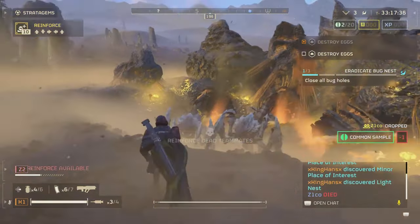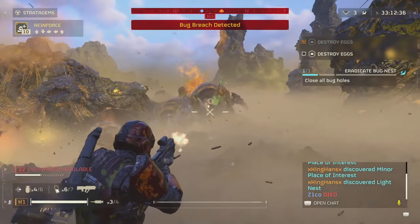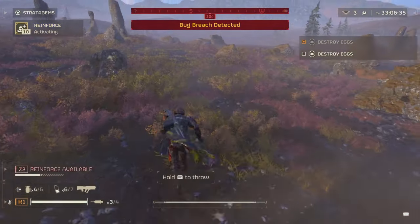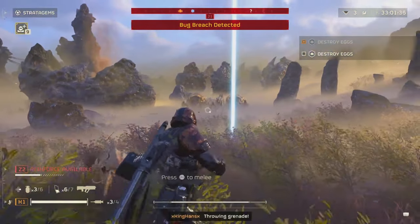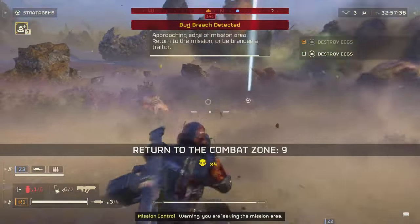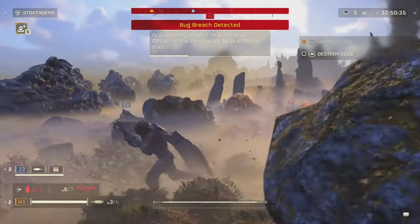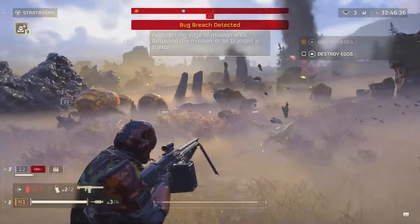This might seem like a small addition at first glance, but it's a game changer for targeting precision. The charge meter is essentially a new mechanic that allows players to see exactly when their Quasar Cannon is ready to unleash its laser fury. This addresses a long-standing issue where players in the heat of battle had to rely on guesswork and timing to know when their weapon was charged and ready. No more misfired shots or wasted opportunities — the charge meter makes the Quasar Cannon even more lethal and user-friendly.